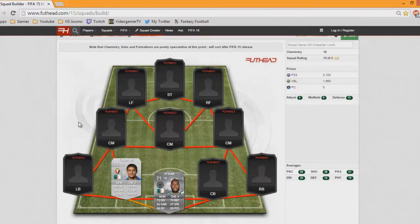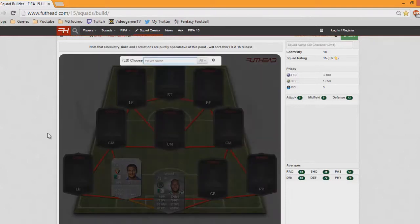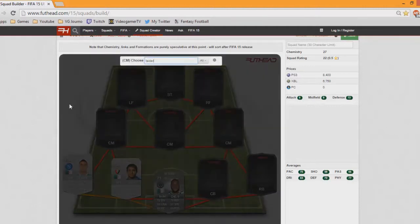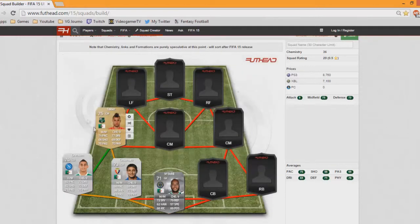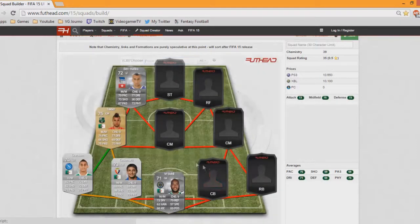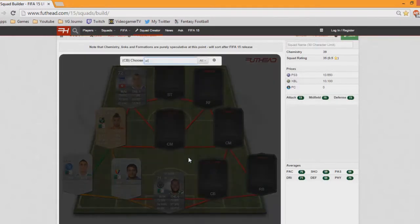We have Kadamura here at centre back — a bit slow on the pace. Now Ghulam, he's a really really good player. I've actually played with this team at one of my friends' houses and this team does perform very well. So now we've got Ben Hattira.